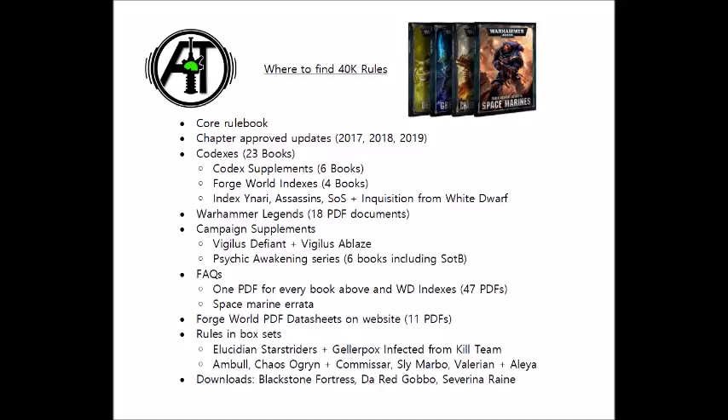Next we have the current release cycle, the Psychic Awakening series, which has six books released so far if you count Saga of the Beast — which technically will be past its release date but hasn't shipped due to the current pandemic. Faith and Fury gives you yet more Chaos rules expanding the Core Traitor Legions, and a supplement-type book for the Black Templars and Space Marine Masters of the Chapter. Blood of the Phoenix covers Dark Eldar, Craftworlds, and Eldar; Blood of Baal covers Tyranids and Blood Angels; Ritual of the Damned covers Grey Knights, Thousand Sons, and Dark Angels; The Greater Good covers Tau, Genestealer Cults, and Imperial Guard; and Saga of the Beast covers Orks and Space Wolves. At some point in the future there will also be Engine War and the rumoured War of the Spider, with more updates for yet more factions.